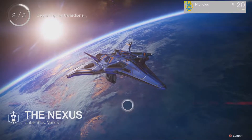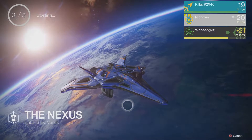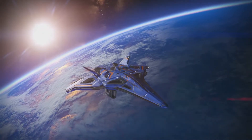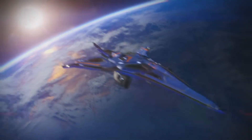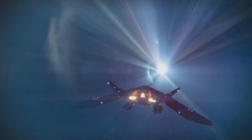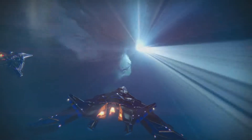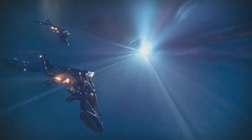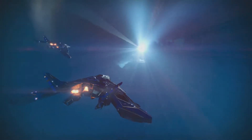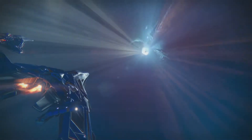Getting into this one wasn't as difficult as getting into Hell's Mouth, since you actually have some better loot if you farmed Hell's Mouth a little bit more. Far below the Ishtar Academy, the Vex have set something in motion — a world-eating machine transforming Venus into another link in their intergalactic chain. This Nexus must be stopped and the mind that controls it destroyed. Alright, that's the mission.